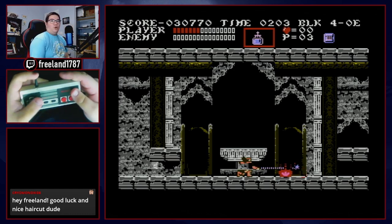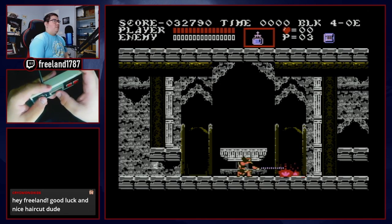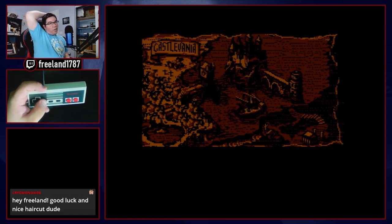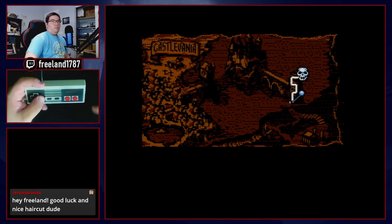That is level four. For the most part it's just platforming — the Cyclops is the most difficult boss in quotation marks. Once you get into stage five, the game becomes much more difficult — you'll see a difficulty spike in the platforming from a speedrun standpoint.